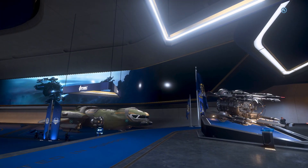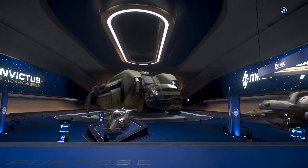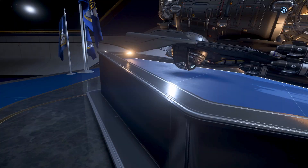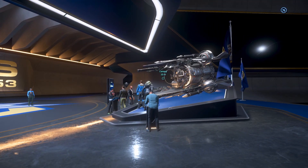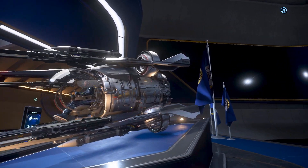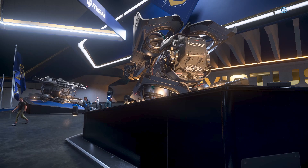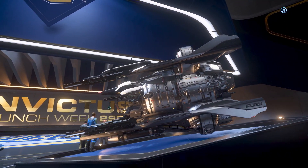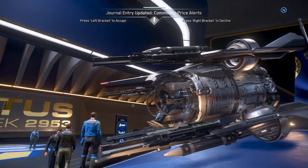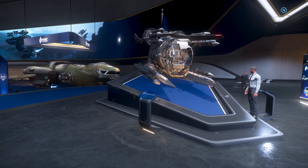You can rent it, by the way — you can rent every ship here, free of charge. Zero UEC. You can take that bad boy out. The A2 you can rent as well; I don't know if the bombs are included with the rental. So this is the Mirai Fury — it's really sweet. I actually bought one. I upgraded my Drake Dragonfly, so I didn't pay full price. But I got one — I had to. It's new, it's compact, and I had to check it out.